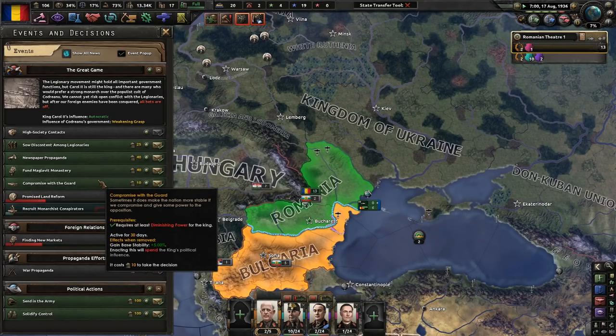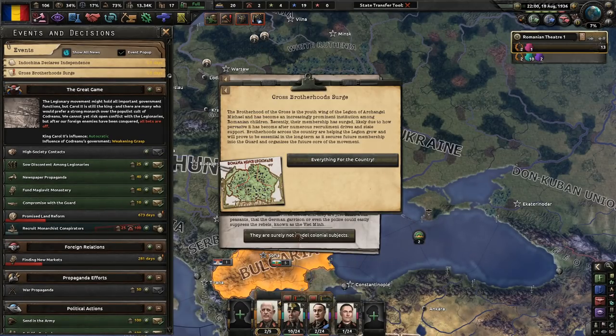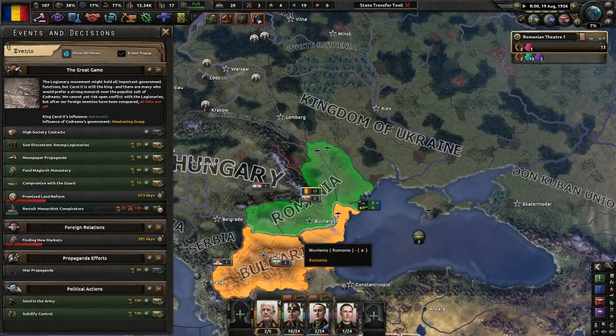The Brotherhood of the Cross is a youth wing of the Legion of Archangel Michael and has become an increasingly prominent institution among Romanian children. Recently their membership has surged, likely due to pervasive recruitment drives and state support. Brotherhoods across the country are helping the legion grow and will prove essential in the long term. We got war support out of that — not bad.